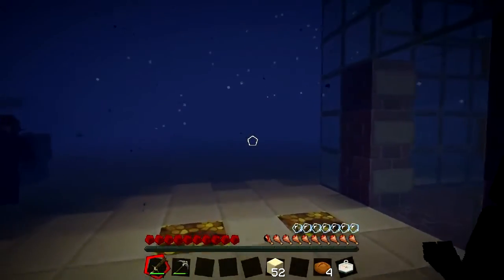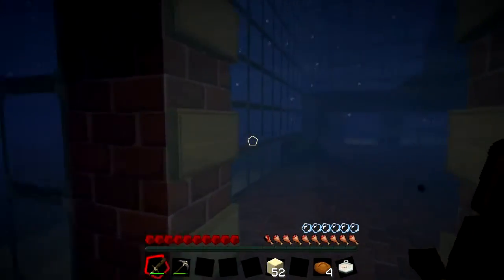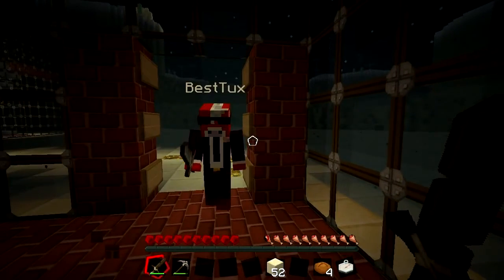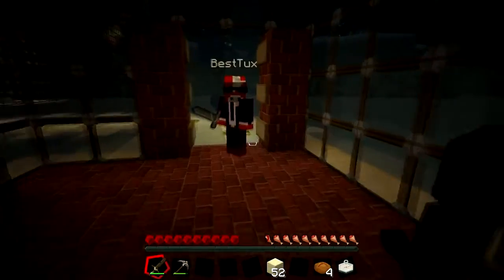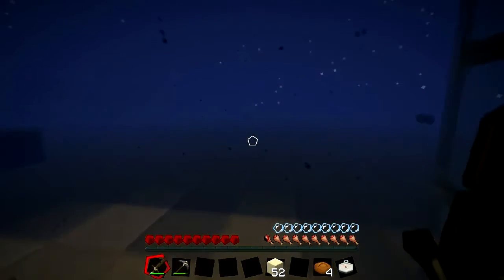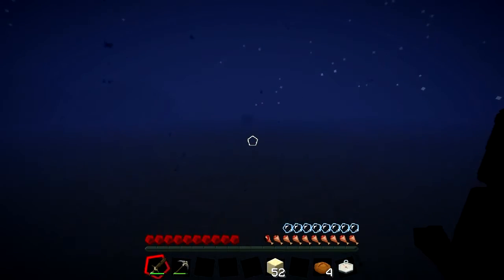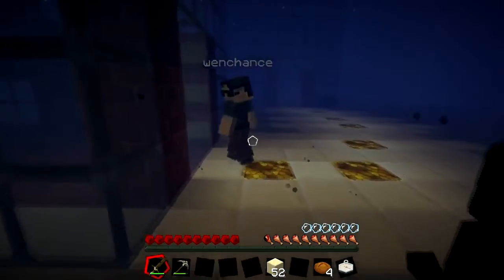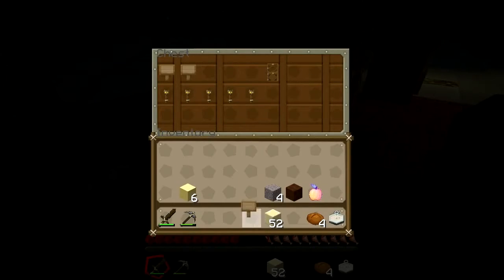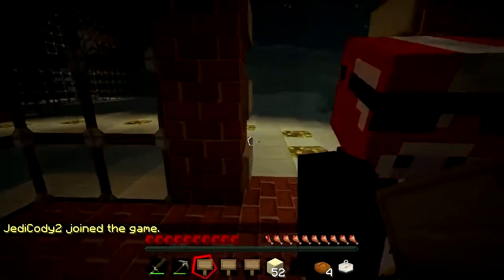Someone references Star Wars but can't remember which part. We find signs, doors, and leather boots in one chest. A second chest is further out. We pick up a door, four strings, and 32 stone slabs. Leather pants are distributed - someone already has them so they go to Nate.